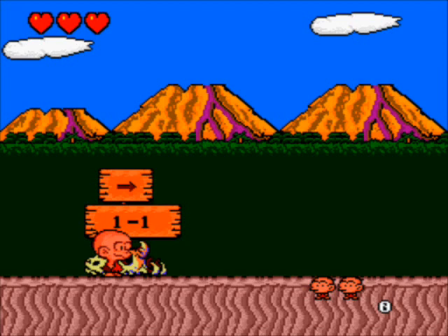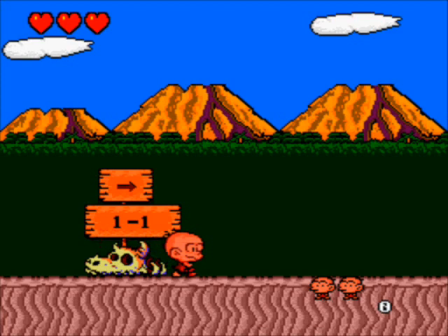Evil King Drool is up to it again. This time he's kidnapped the beautiful dragon princess Za and hidden her away. The year is 10,000 BC, and as Bonk the Caveman, it's your job to get her back. Unfortunately, there are not a lot of weapons around, so you'll just have to use your head — literally. And that's pretty much how the whole game works. Your only weapon is your enormous head.